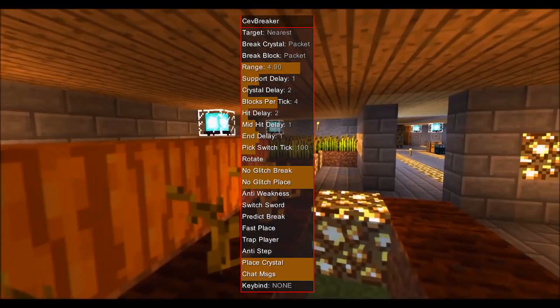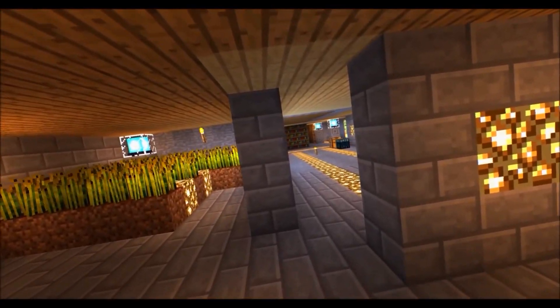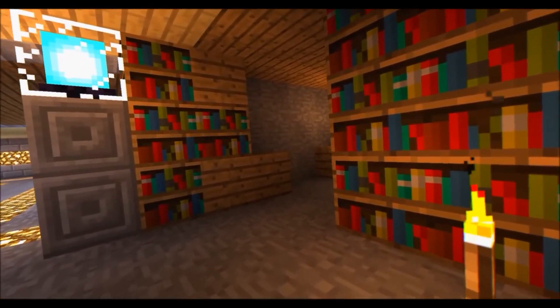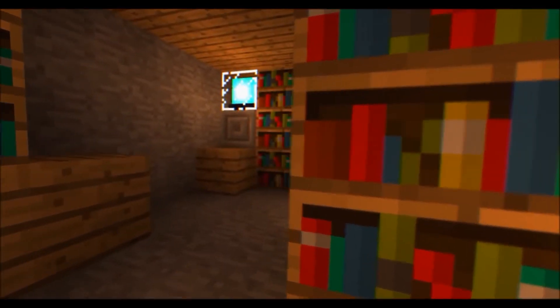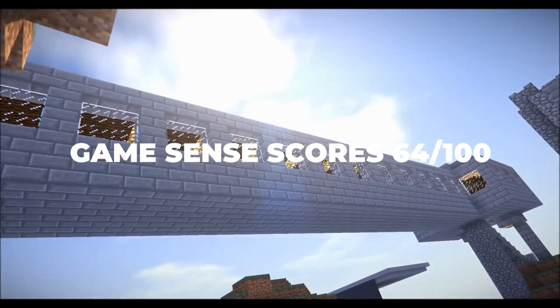Sev Breaker: this module is amazing and works really well — 7 out of 7. This client is missing a lot of modules but can be very powerful when combined with other clients. As for the extra 2 points, GameSense scores 2 out of 2, bringing the final score to 64 out of 100.